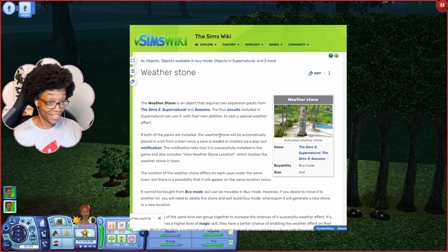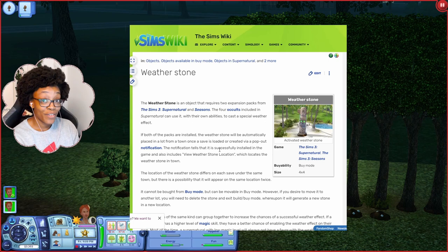If you have the Seasons expansion installed alongside Supernatural, fairies can cast a Reviving Sprinkle using the weatherstone, which is placed on a random lot in the world. This makes it rain flowers, which revives all the gardens and plants across the entire world — watering, fertilizing, and weeding them — and finishes with a beautiful rainbow visible over the whole world.